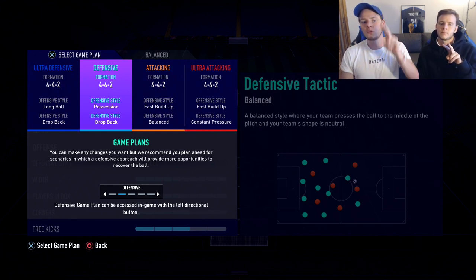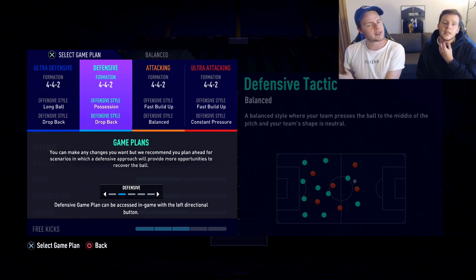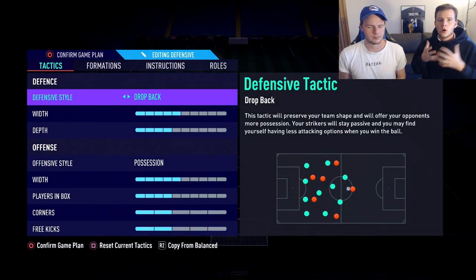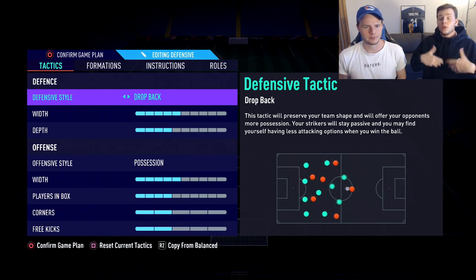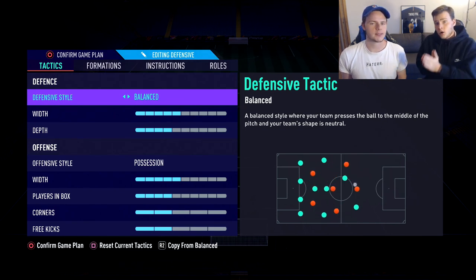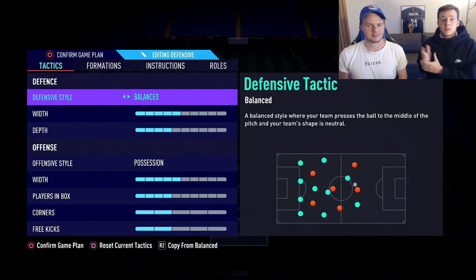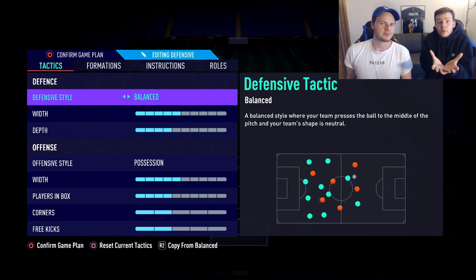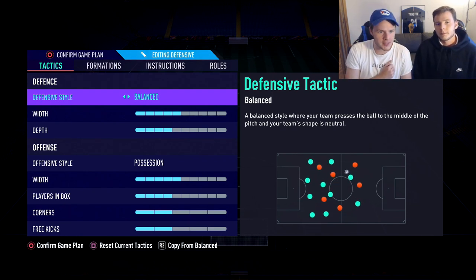We're going to show you guys two 4-4-2 custom tactics variants - one that's a bit more defensive and one that's a bit more offensive. The advice I'll give you today is not to copy and paste our custom tactics, but to use them as inspiration. First, you need to know what your strength and weakness on FIFA is. Vincent and I have a very similar play style, so we use the same custom tactics - but you potentially don't have the same play style, so inspire yourself but don't copy it exactly.